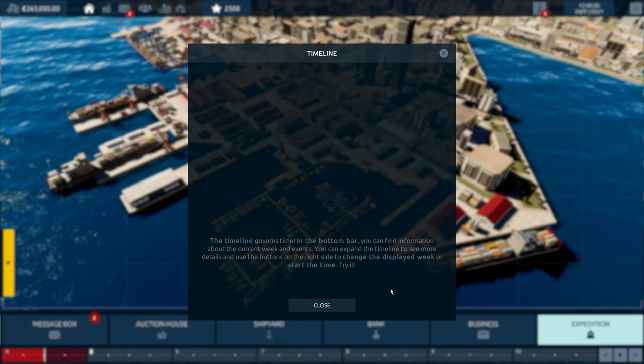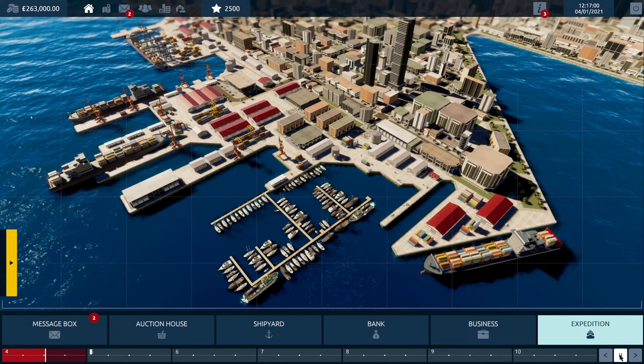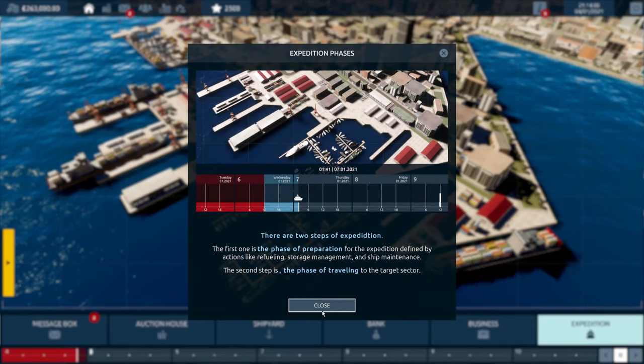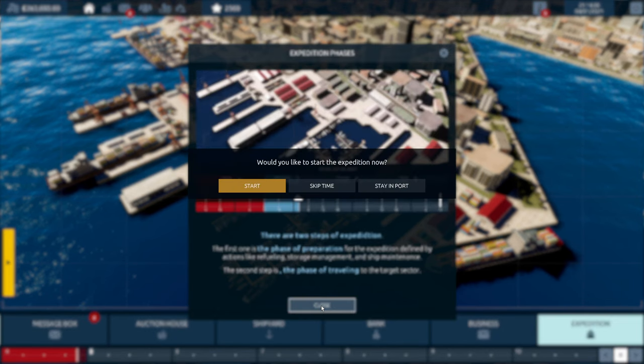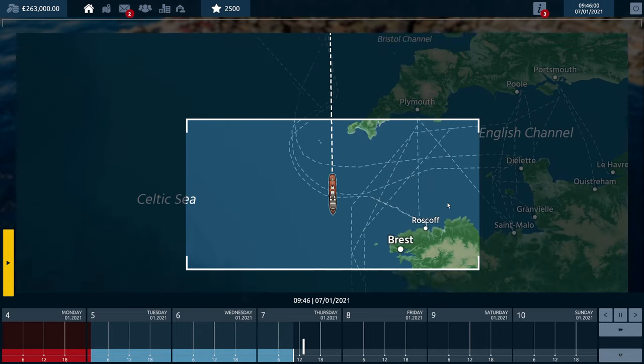Days till we start the expedition: one. The timeline governs time — in the bottom bar you can find information about the current week and events. You can expand the timeline to see more details and speed it up, pause it, go have a jam sandwich and come back. There are two steps to the expedition: preparation phase — refueling, storage management, ship maintenance — and then the phase of travelling to the target sector. And we've arrived!